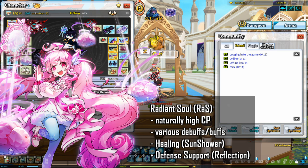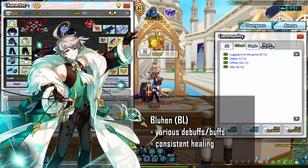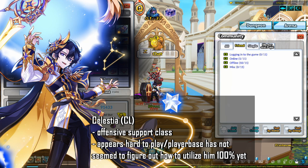Radiant Soul also has naturally high CP that makes hitting the CP requirements easier, though Comet Crusader does have more CP. Radiant Soul provides a wide range of buffs and debuffs, but most notably she can heal through her skill Sun Shower and provide defense through her skill Reflection. Blue Hen also provides a wide range of buffs and debuffs, but most notably provides consistent healing for the party and greatly reduces the need for party members to chug consumables. Celestia has not been released in NA and is relatively new in KR, and seems to be more of an offensive support class than a defensive or healing support class.